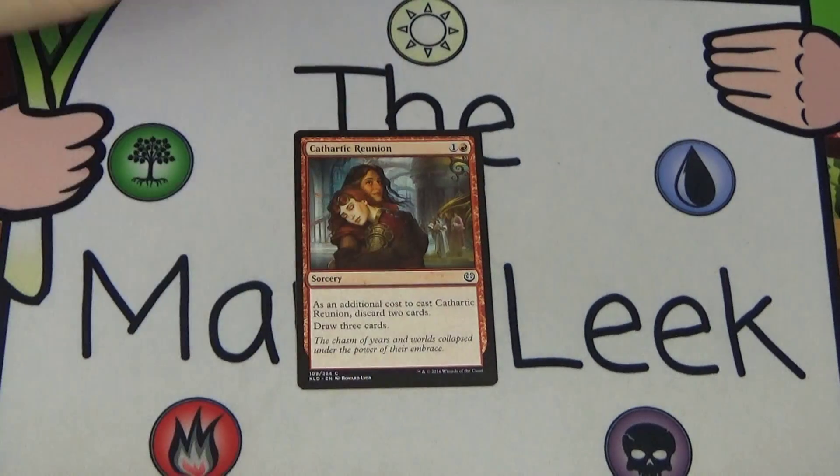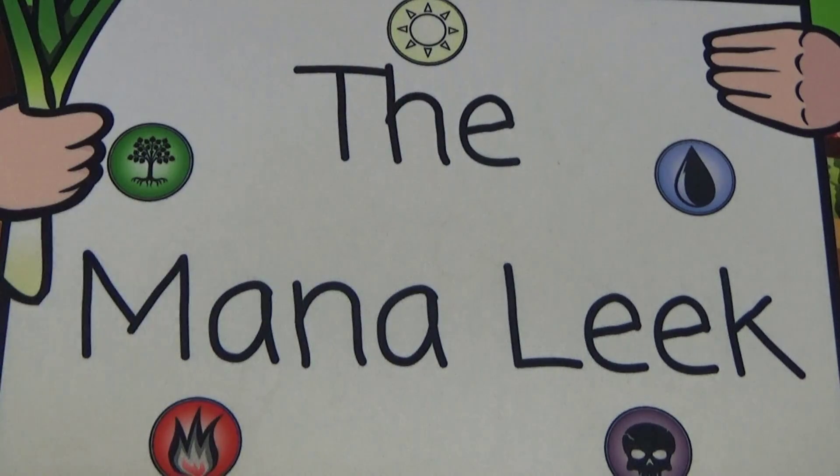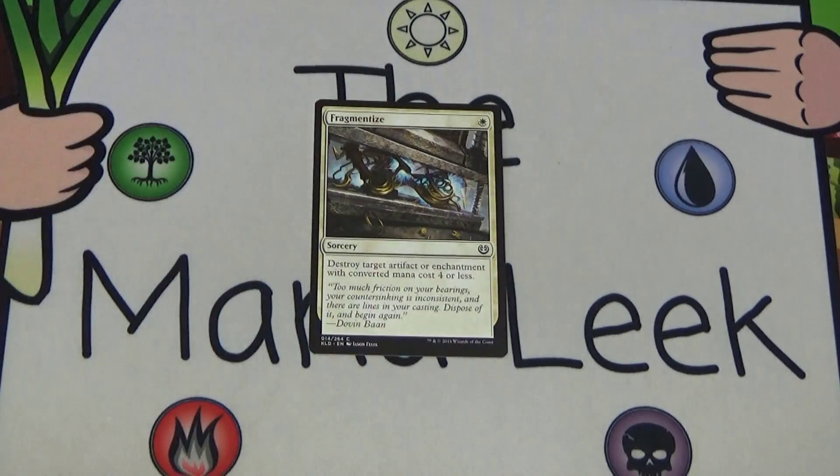Up first we have Cathartic Reunion. It's one and a red for a sorcery — as an additional cost, discard two cards, then draw three cards. This is fine, I've played it here and there, it's not great and certainly not a first pick.